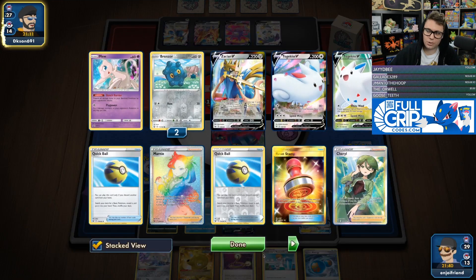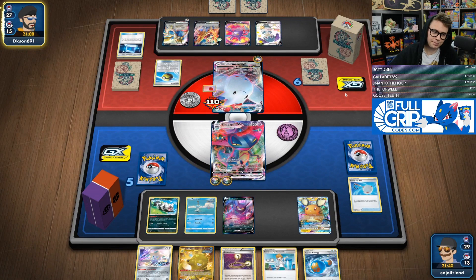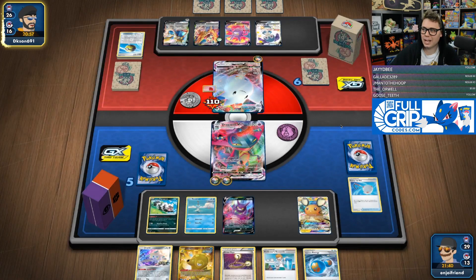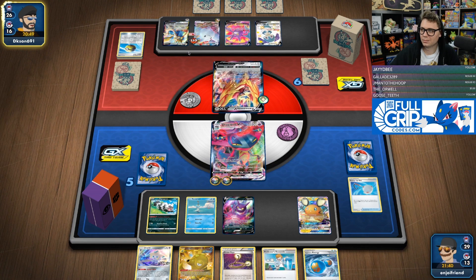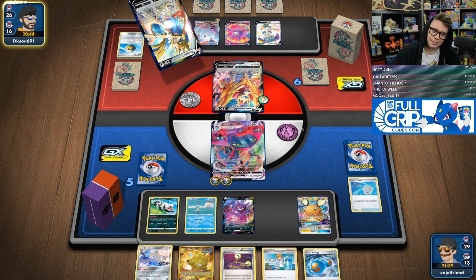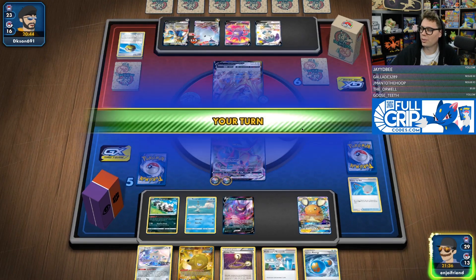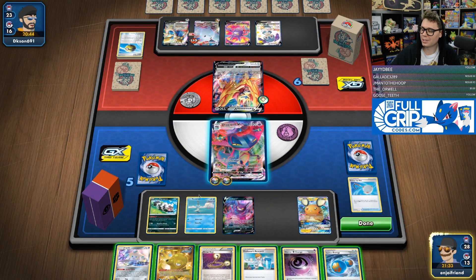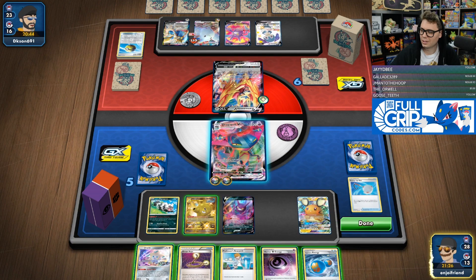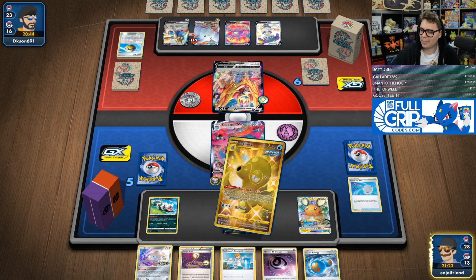They attach the energy but don't have Sheryl. So that's good for us. They're probably going for another Bronzor if I had to guess, but they might just be out of luck on the Bronzor front since they've already got two Bronzor in the discard pile. It looks like they have to retreat into Zamazenta. I've got another escape rope, so I can play around the Zamazenta again. I think I'm going to use that Rapid Strike Search to get the Urshifu.